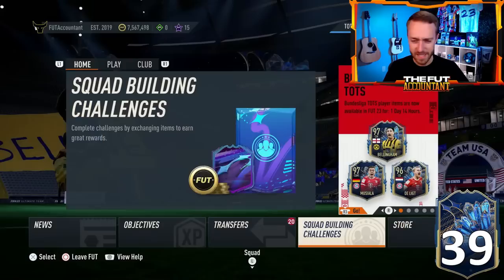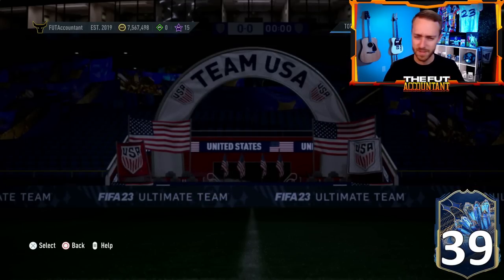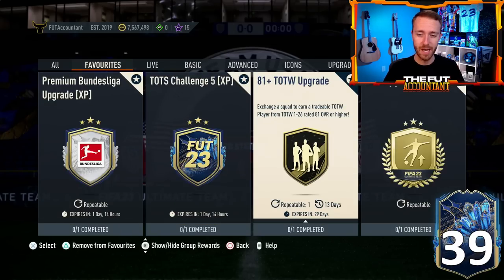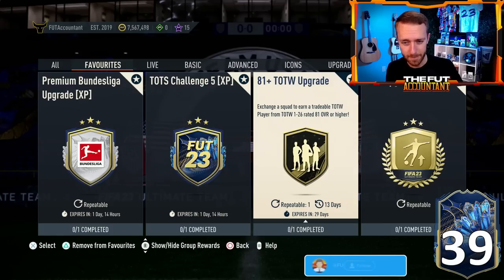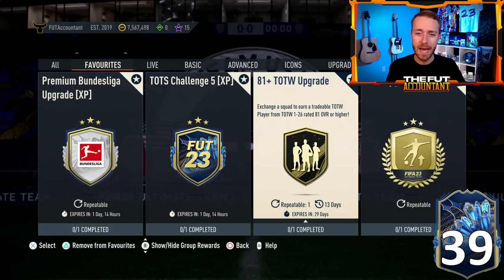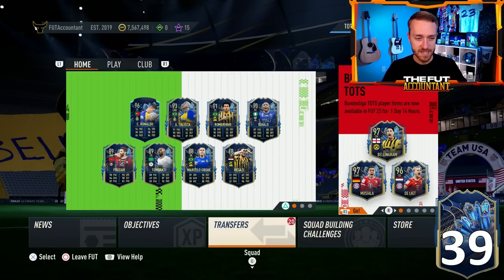Along with content yesterday, we had a surprising SBC drop — the 81 Team of the Week upgrade, and it's tradable this time. So there was a tradable version and an untradable version. It says you can do it once every 13 days, so it's bringing a little bit of supply to the market, but every 13 days really isn't going to bring that much supply.